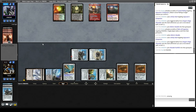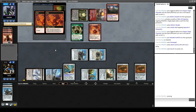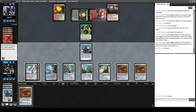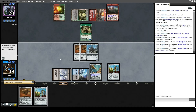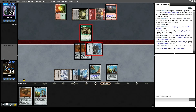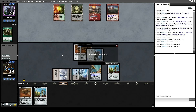Opponent plays a Goyf. Opponent plays a Fury — that can kill a Companion. We draw another Cranial Plating. Opponent is out of cards in hand. Let's go ahead and pop Relic. Let's force them to chump block with Tarmogoyf and see if they draw another chump blocker or removal spell off the top. Opponent concedes. Very, very clean match there against Jund, which is the way it should be.